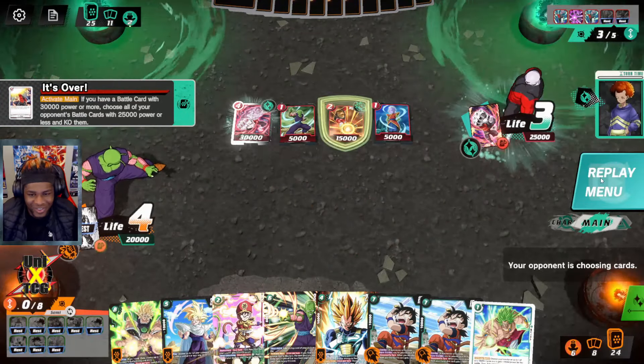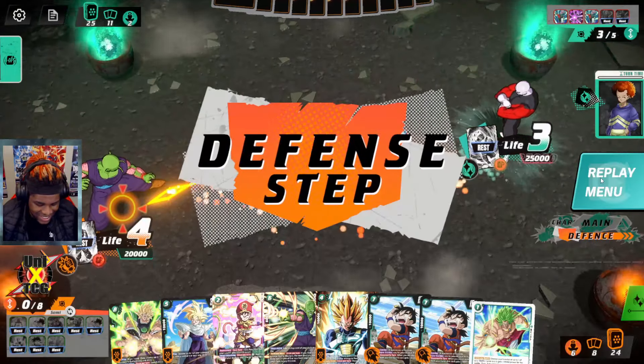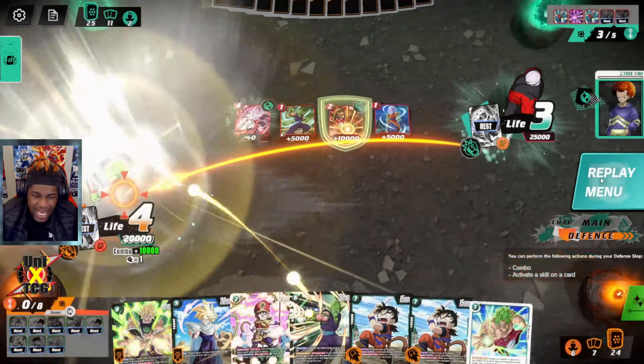We use Destructive Strength, play Vegeta, and get Destructive Strength back — the double ramp in one turn is very very good, putting us at great momentum. We swing since we don't have our leader effect on board but can get movement. I want to keep Destructive Strength and Gigantic Meteor as defense next turn. Then we get hit by a surprise card — I got slept, so now we just defend ourselves.